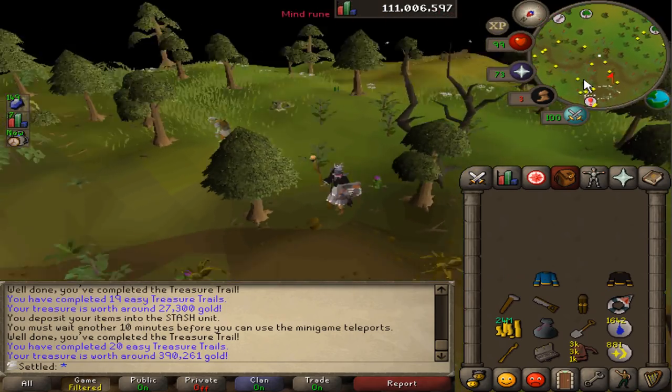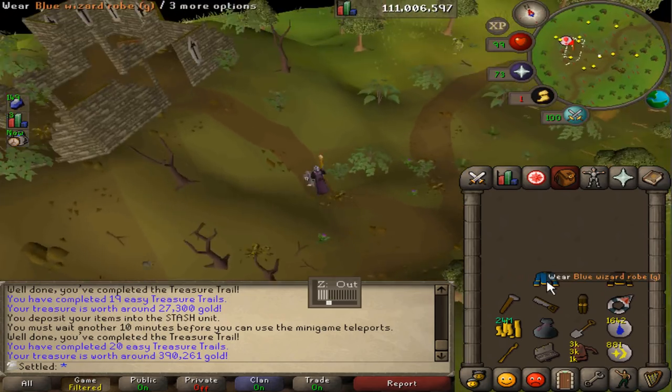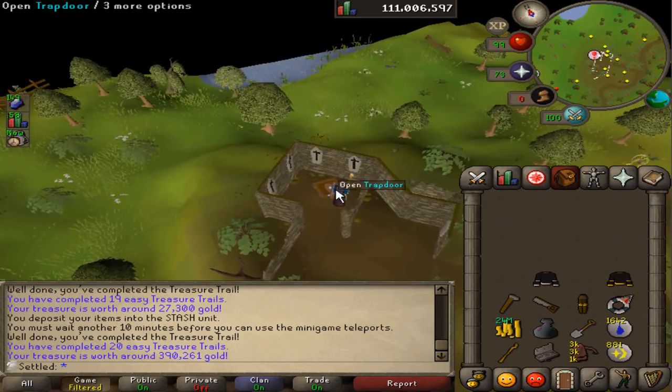I'm actually only missing one top to finish all of the tops — not that I really want to do that because I'll probably transfer them over. We haven't gotten any uniques I can store so far, which really sucks. I really think they should change it so that you can store just any part.